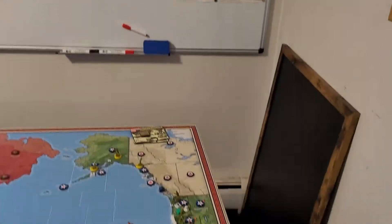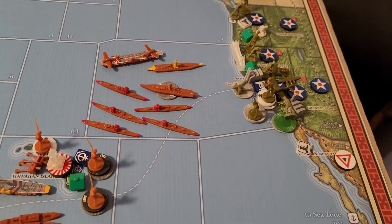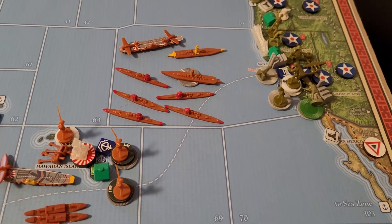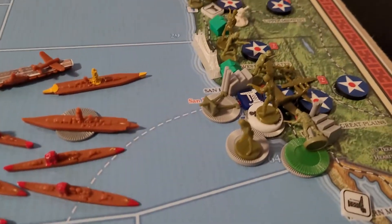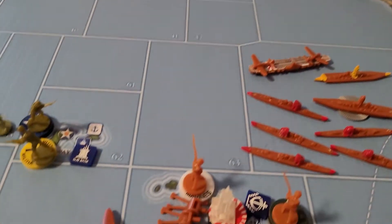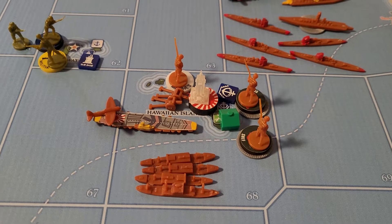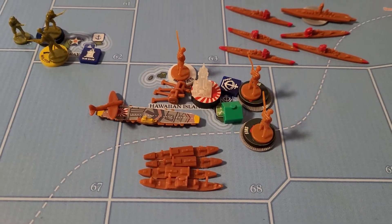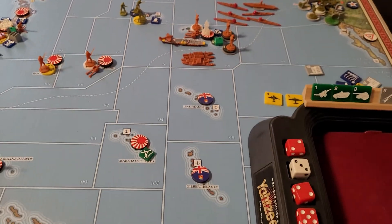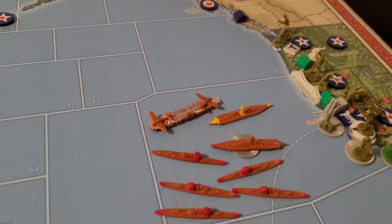We're going to start over here on the west coast. The Japanese have run havoc over there — they have destroyed the entire Pacific Ocean fleet. They still have quite a few ships left and are in no danger of losing any territory. Inside of Hawaii there's one regular marine, two artillery, and four SNLFs, along with four transports and an escort carrier. I think next turn they're probably not going to invade anywhere over here. It's kind of a waste.